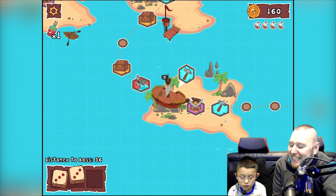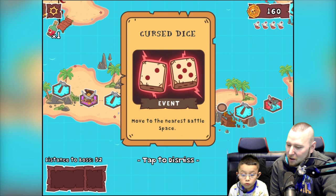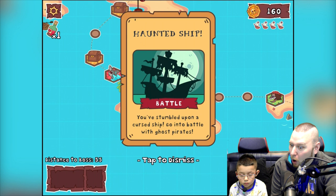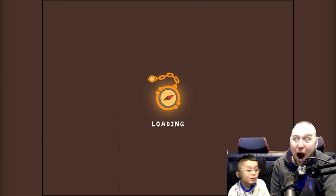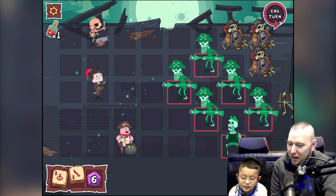Four — cursed dice, move to the nearest battle space! You've stumbled upon a cursed ship — go into battle with ghost pirates! We're going to have to be really careful now.